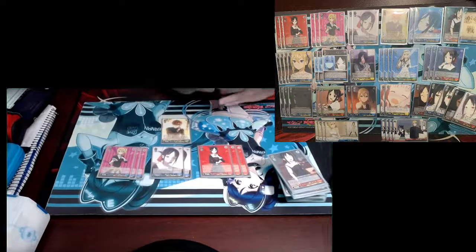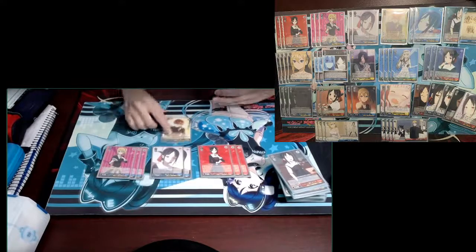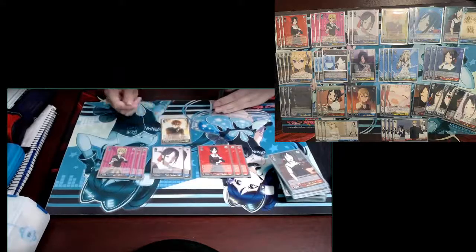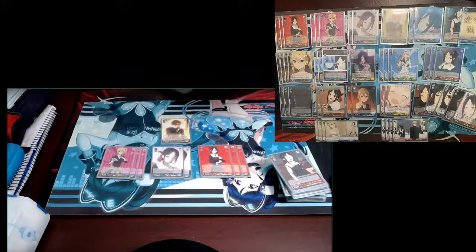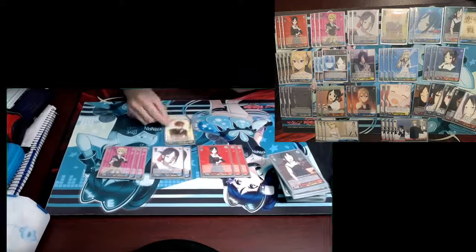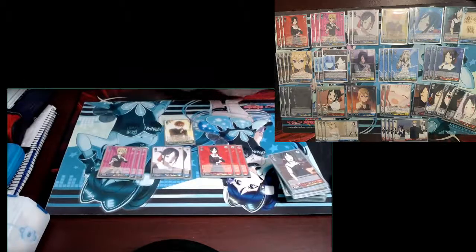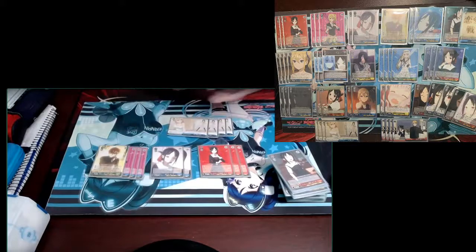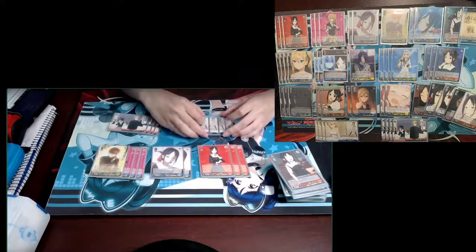We play one copy of the clock kicker. He comes out early with two or fewer climaxes in the clock, though that condition rarely comes up. He gains +4.5k on play so he's 14k base, and during his battle neither player can play backups — a huge card that gets over your opponent's board. If you have experience four, on reverse you can pay to pitch one and clock-kick the card for extra damage. For climaxes, we play four copies of the book and four copies of the gate.